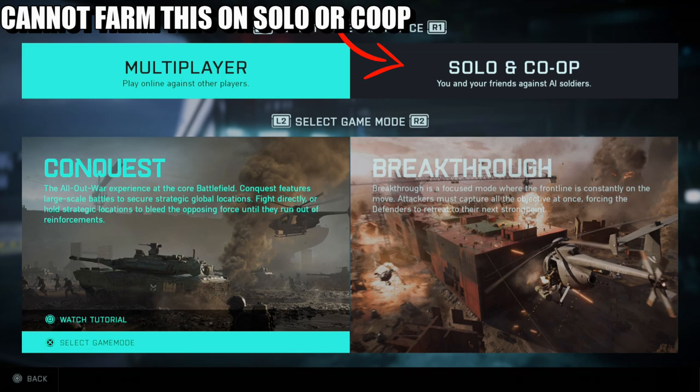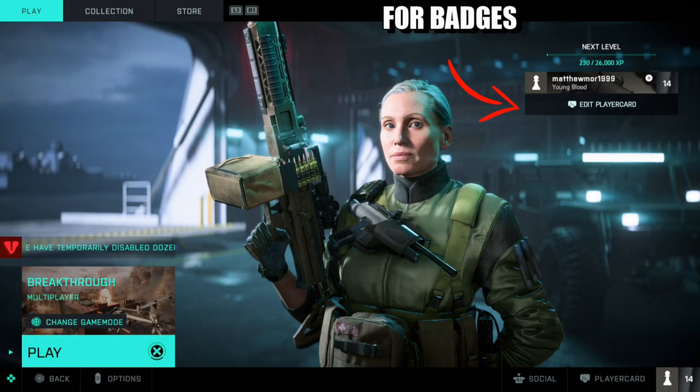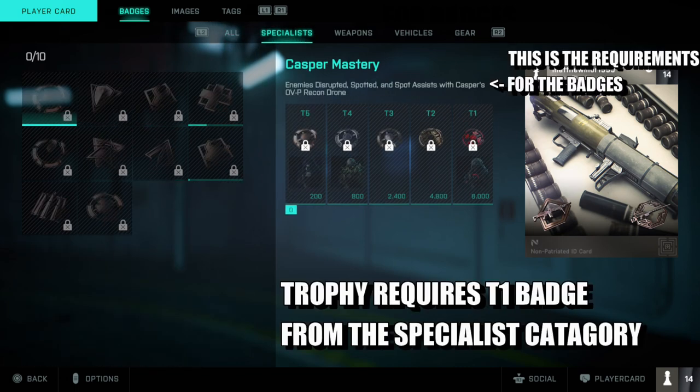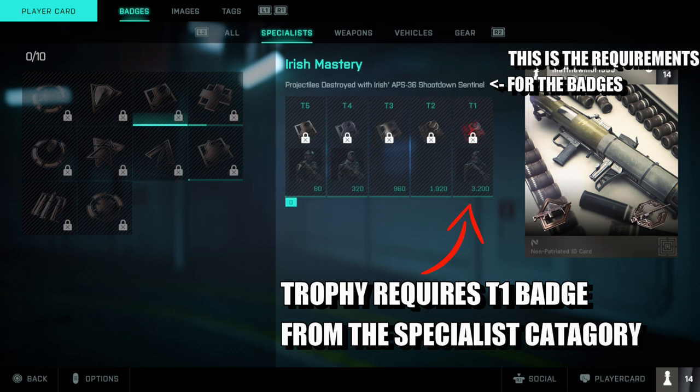It's all got to be done through multiplayer. Next, head over to your play card — you've got the badges there. Come over to the specialist section, because this trophy is just for the specialist. All you need to do is get one T1 mastery badge.